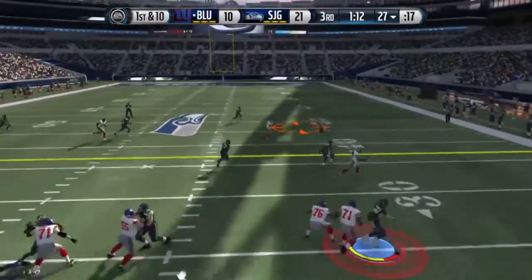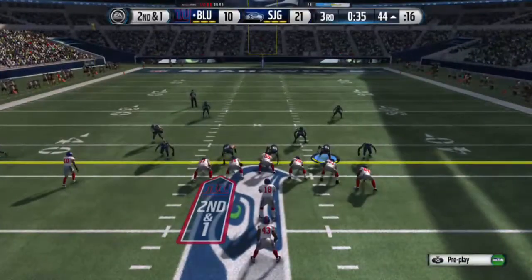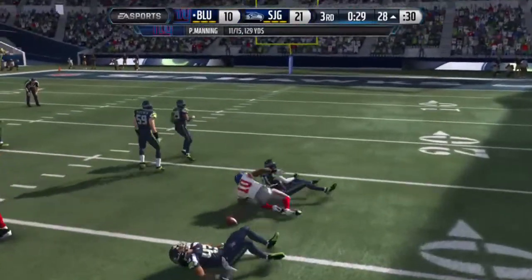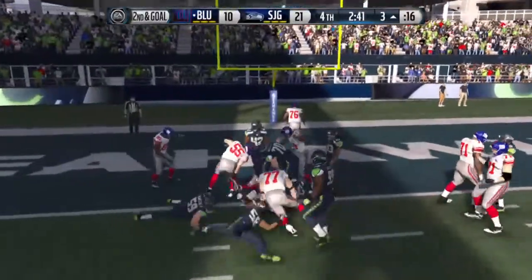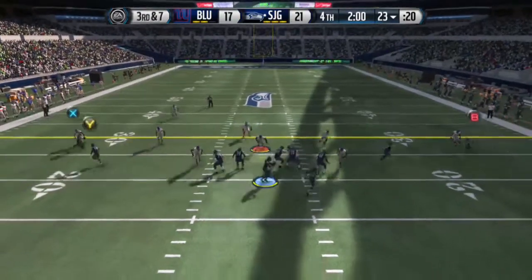Third quarter now — Peyton Manning dropping back, getting a nice completion. Tripolamalu getting the tackle. Second and 1, Peyton Manning play action, he's looking — who was that wide open? Second and goal, he's going to pound it in — Williams. We couldn't do much about it, but we're still winning this game. He tried to go for 2, he called the timeout, so it's all good. Third and 7 for us.